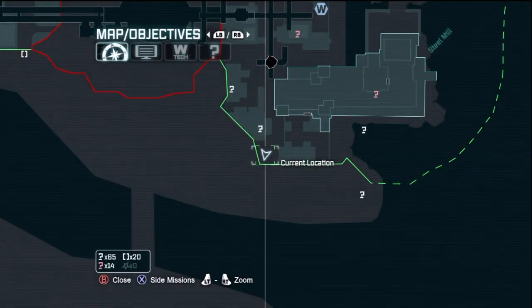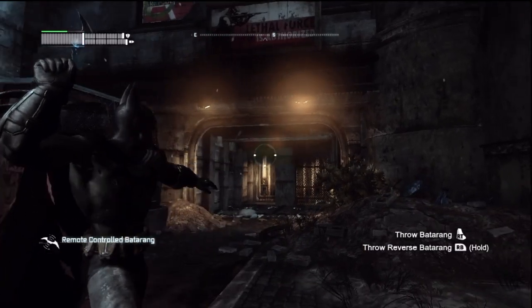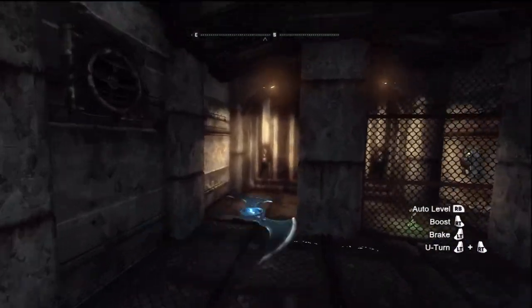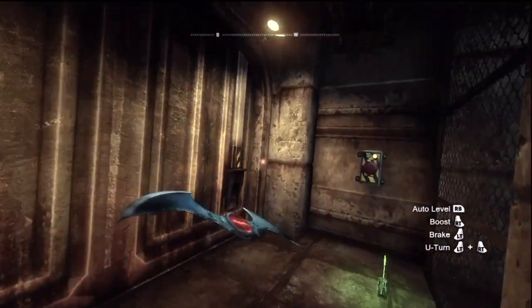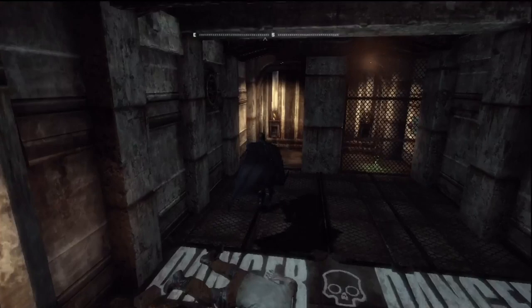From the southwest corner of this area, find a small room against the wall. Throw your remote control batarang in there, hook it to the right and you're going to find a fuse box — break that. It's going to make it safe to walk in there without getting electrified.